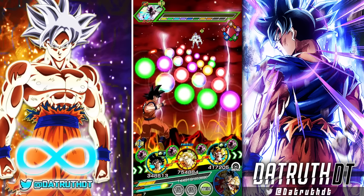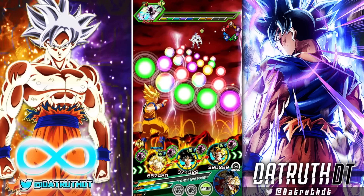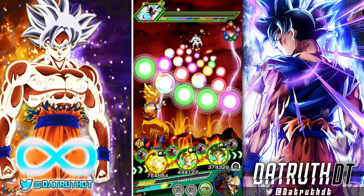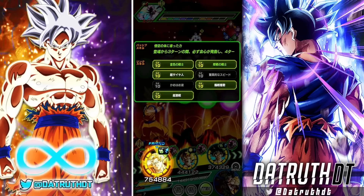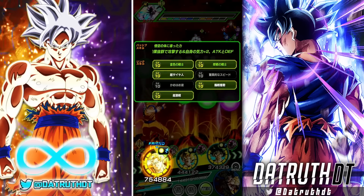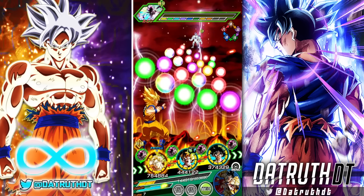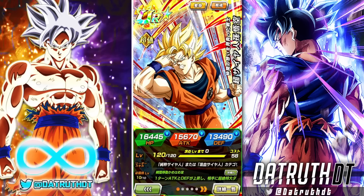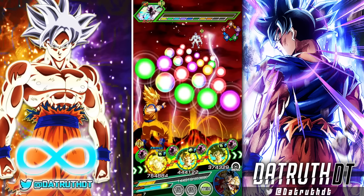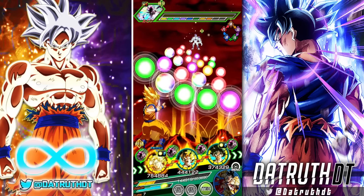Now we transform into Super Saiyan Goku. He has a 70% chance to dodge before he attacks. A few links change as well - his links I would argue get worse. He loses Over in a Flash, Warrior Gods, and Godly Power. Those become Golden Warrior, Experience Fighters, and Kamehameha. Super Saiyan Goku does give himself two Ki at the start of turn, which is actually helpful. He does guaranteed crits for his first three turns in Super Saiyan form, then gets super effective against all types starting from the fourth turn.